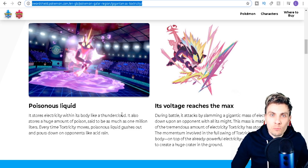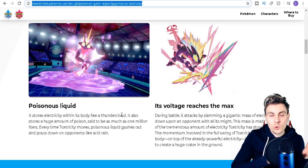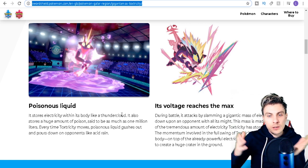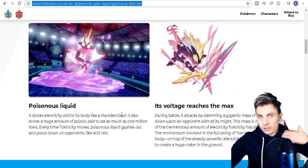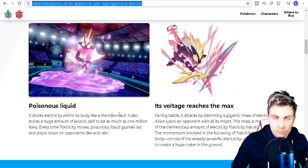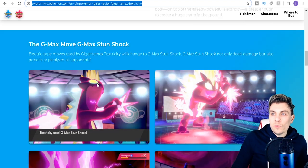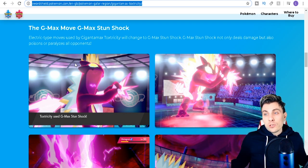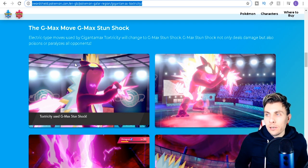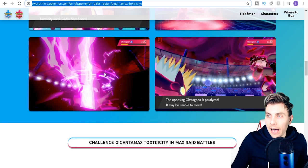There are two forms: the Low Key form, which is available in Shield, and the Amped form, which is available in Sword. You can get the other one by finding friends or raids online and joining those. It has got the signature GMAX move G-Max Stun Shock, which is a pretty cool electric type move. G-Max Stun Shock not only deals damage but also poisons and paralyzes all opponents.